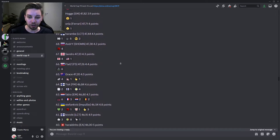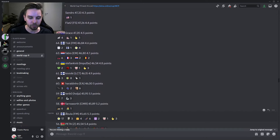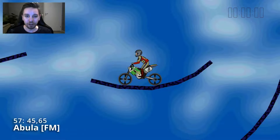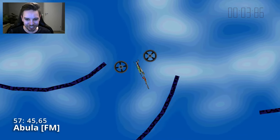The next replay we'll be working our way down to is gonna be the style of the flower-touching men. We have Abula in 57th place at 45.65. We're dropping really fast in time for a level that could be this difficult. Here we have Abula's replay — too old school for a custom shirt, but at least it's not Lusko's shirt anymore.